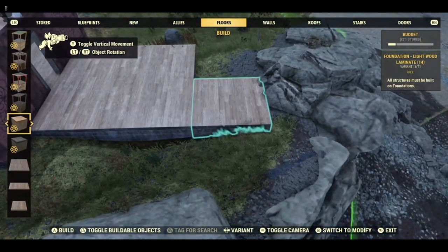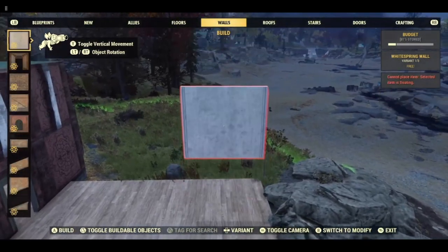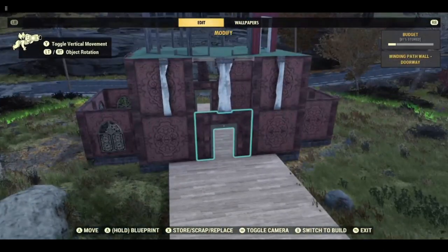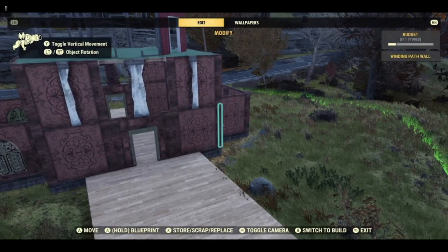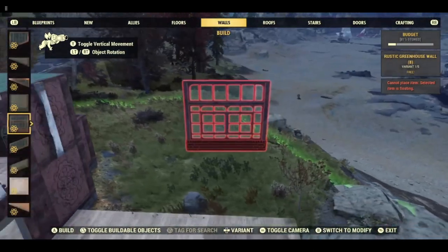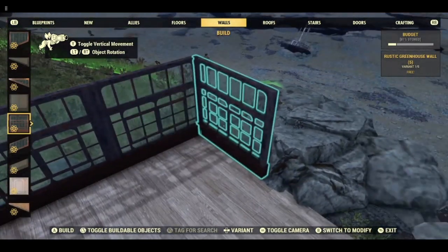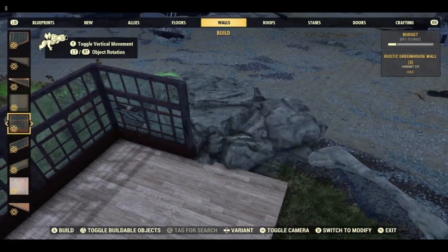We can add the conservatory. Obviously you don't need to add it — you can just do this again. When I originally built it I just had it like that. I put the conservatory on when I decided I was going to turn it into a spa. I used this set with the brick but you can use whichever one you want. You can have some open windows if you want — up to you.